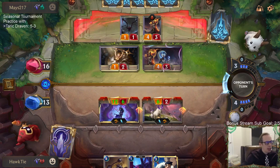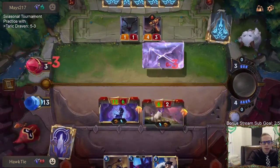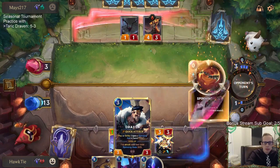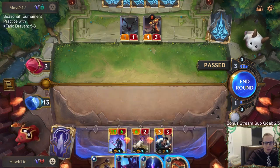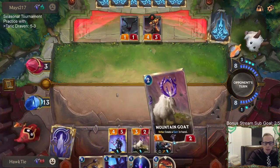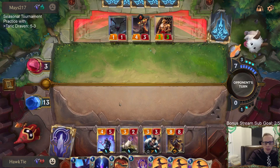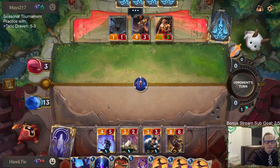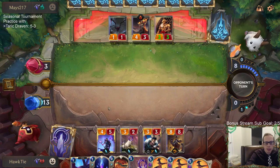The Poro deck has Vi and Braum. I like Vi a whole lot — Vi is really necessary with Give It All. Precious Pet: probably discard it for Spinning Axe. I've played Darius Taric decks for sure, but Draven fits a lot better in here. This deck is more of a curve-out, pump spell, kill them right away — it just fits better.